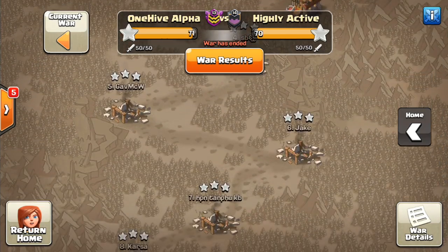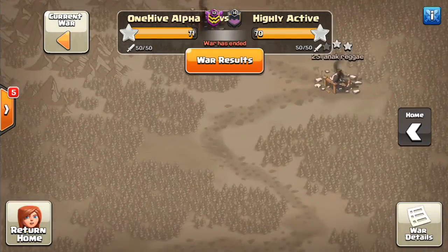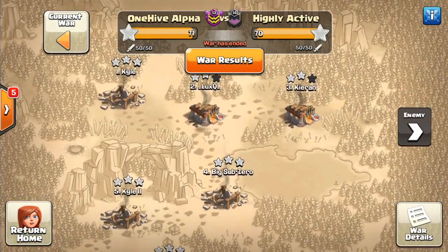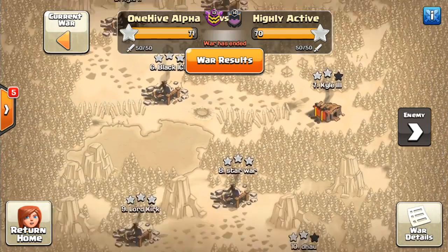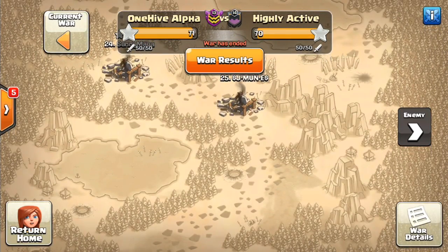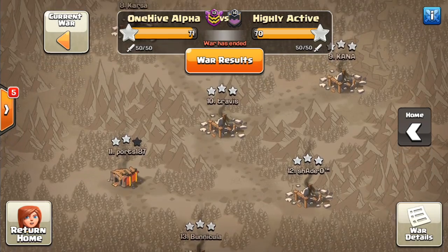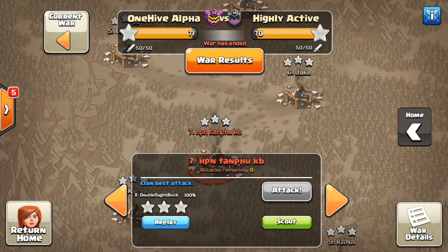Taking a look at the war map, the 11s were two-starred, and most of the 10s were tripled. There are 25 on each side. They got one nice 11v11 but weren't able to get it done on the Town Hall 10s as much as One Hive Alpha was, and that was really the difference in this war. We'll also hop into One Hive Trinity briefly and look at some attacks there.